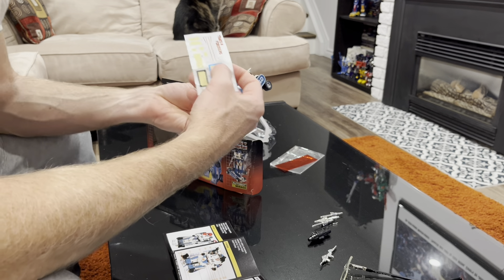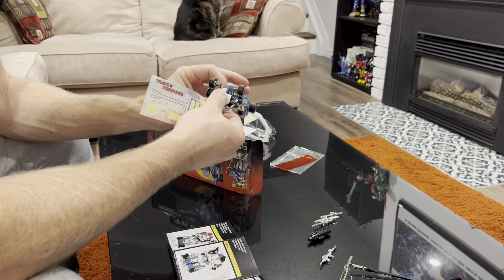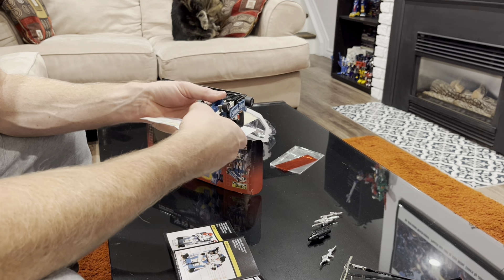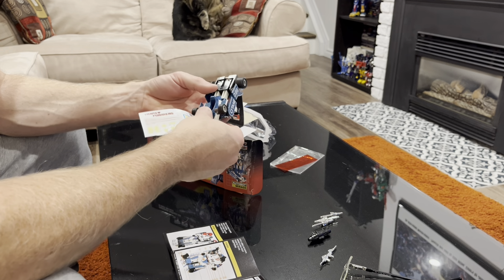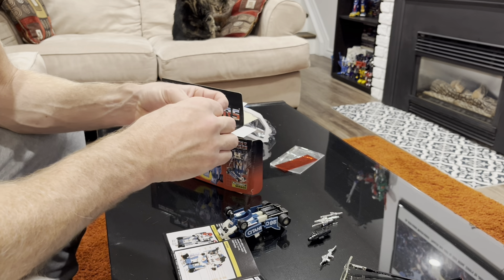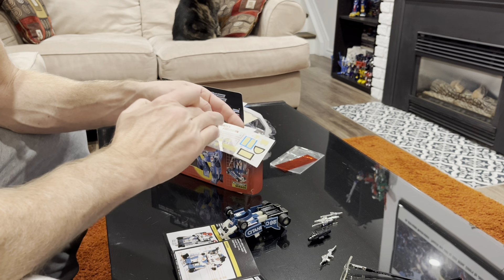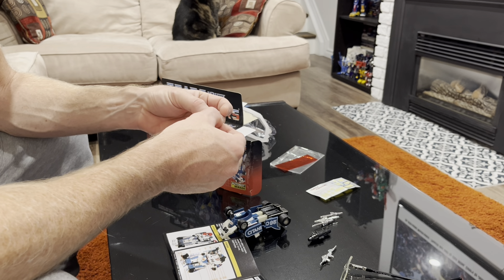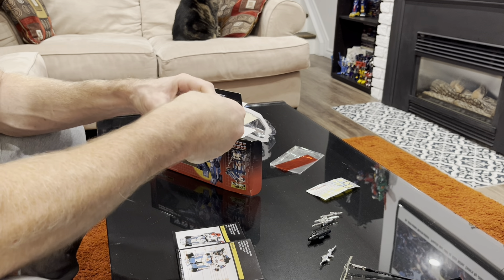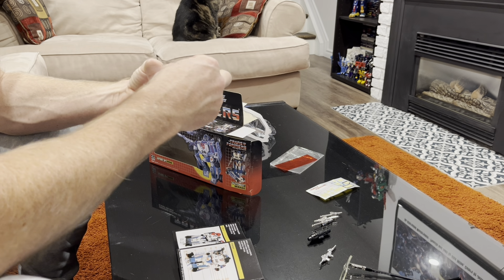I'm wondering if there's somewhere else I can put the Autobot symbol on the front of the car. The instructions want it up on top but there's a ridge and not enough space. I'm almost wondering if I should just stick it on one of the side panels instead. That leaves two stickers left over from areas they already painted — I wish they would just paint everything on, to be quite honest.